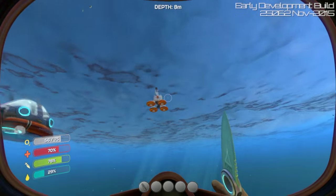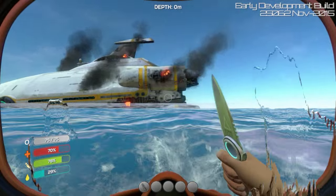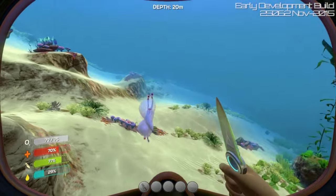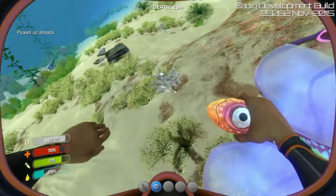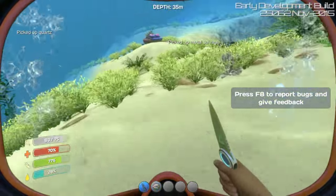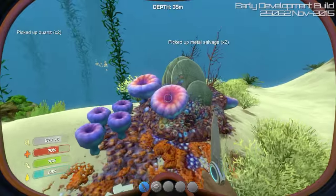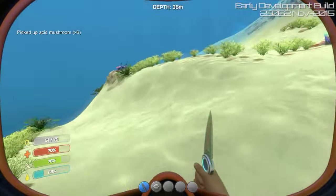Alright. So this episode I want to try and gather some more resources. I need to basically expand our capabilities. We finally figured out how to get water, which is great. It is definitely going to be helpful in the long run. So I'm just going to go around, grab some scrap metal, titanium, things like that. Maybe some mushrooms for batteries, because I'm sure that'll come in handy.